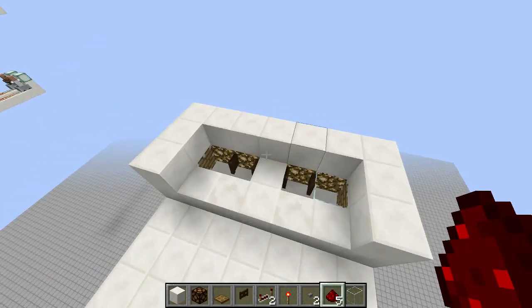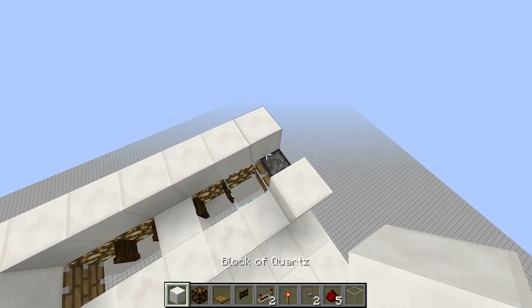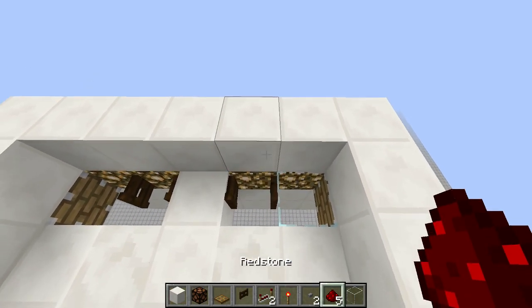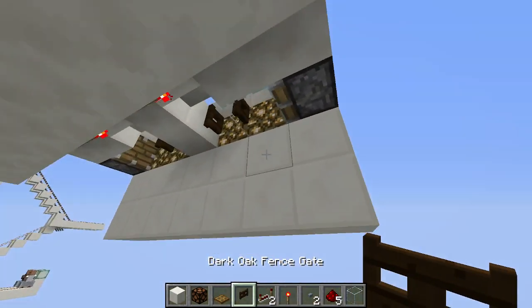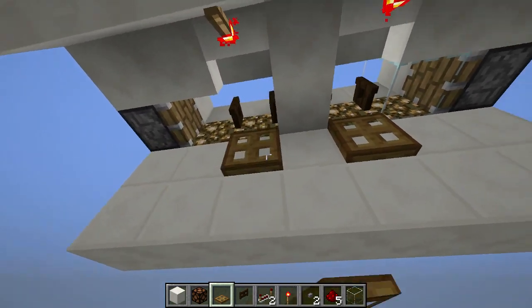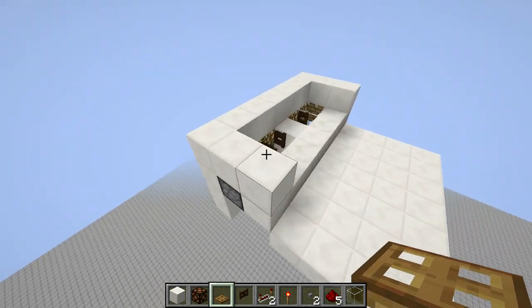We're almost done with the base. I went ahead and added the blocks back here. What's going to happen is the villagers, when they fall with the minecart, they'll sit right there between those fence gates. To stop their fall, we want to add trap doors right in front of the torches, underneath the fence gate.